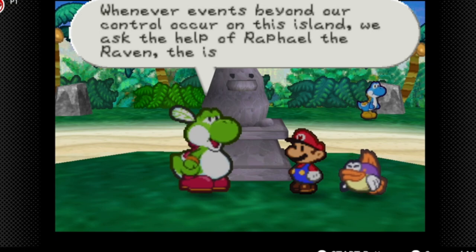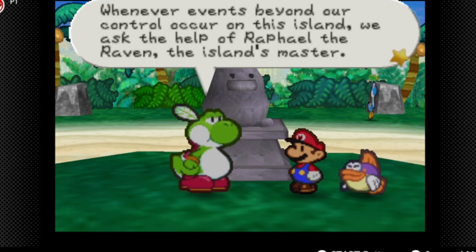Whenever events beyond your control occur on this island, we ask for the help of Raphael the Raven, the island's master.